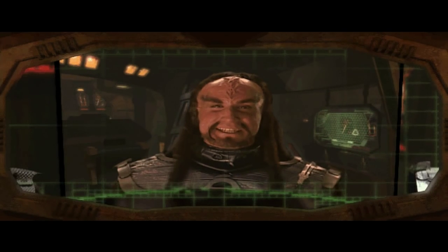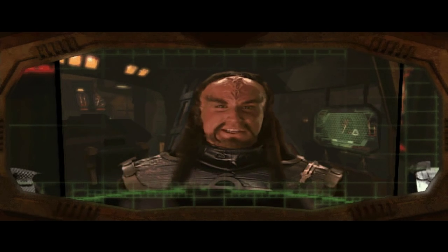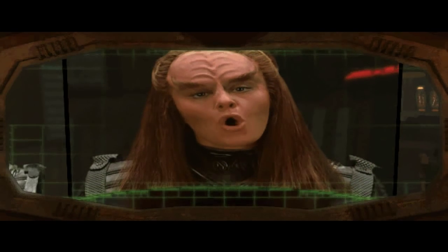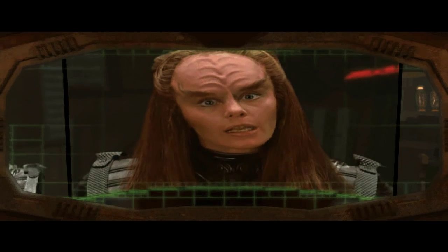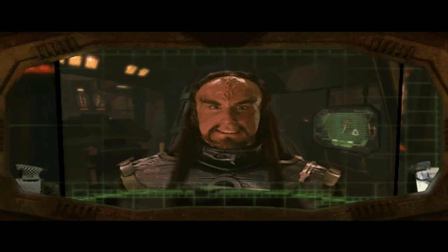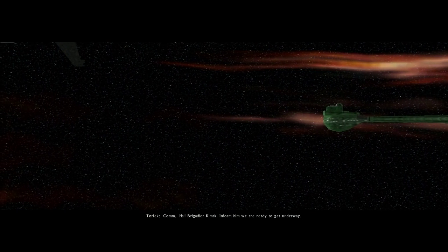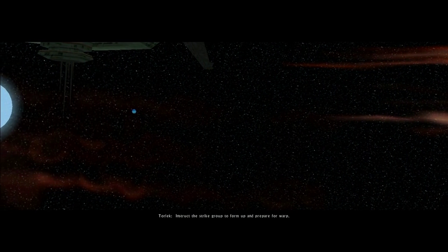And I thought the Academy did not accept Romulan students. Very clever, but it will not work. The station would never allow the ship to dock, not even for wounded. Torlek, you make the decision. You have led us to victory in the past. Do so again, if only to silence Kaporek. You two get a room. Hello Brigadier Kamok. Inform him we are ready to get underway. Instruct the strike group to form up and prepare for warp.